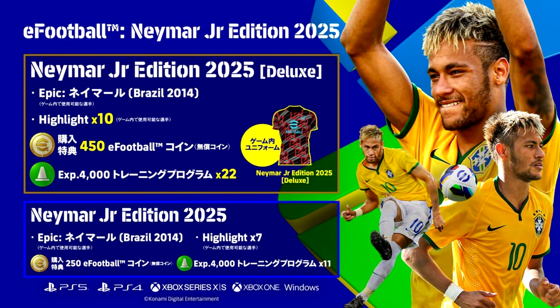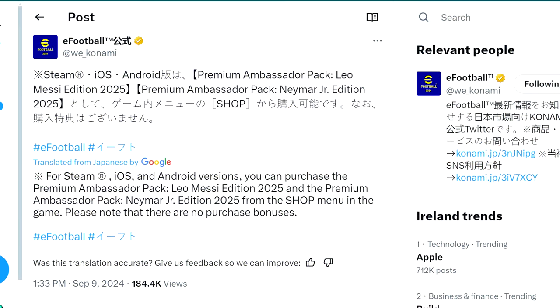A lot of people asked about this — originally the graphics only showed PS5, PS4, Xbox Series X and S, Xbox One, and Windows, without iOS, Android, or Steam. They did put out a follow-up tweet confirming this Neymar card — based on Brazil's 2014 campaign — will be available on those platforms too. For console, PS5, Xbox, and everything, it'll be real coins from the shop. For Steam, iOS, and Android you can purchase the Premium Ambassador Pack — Leo Messi and Neymar — from the shop menu in-game.